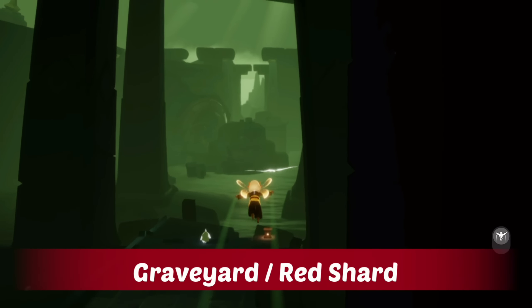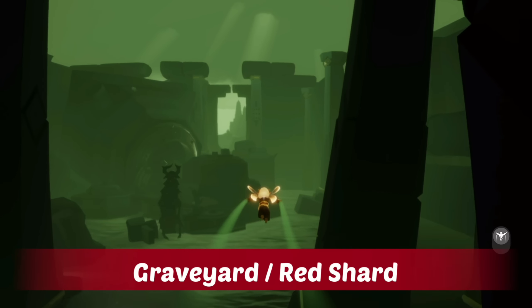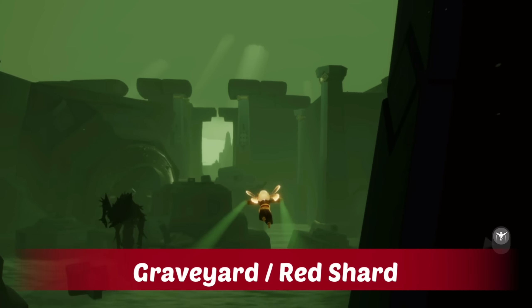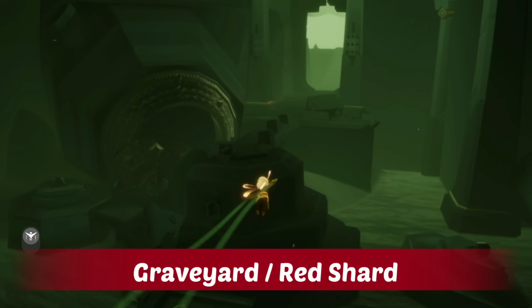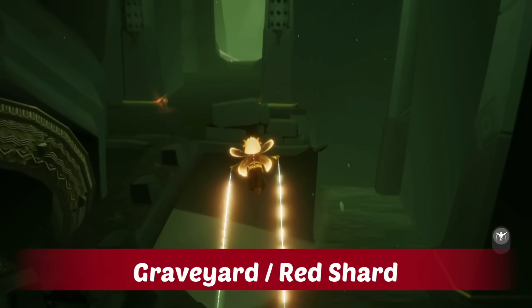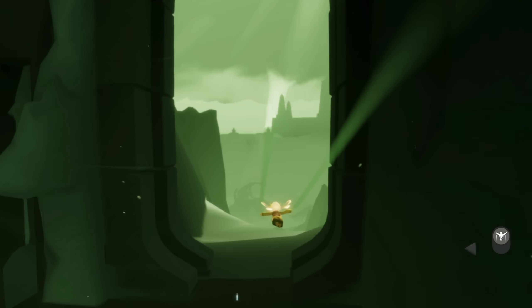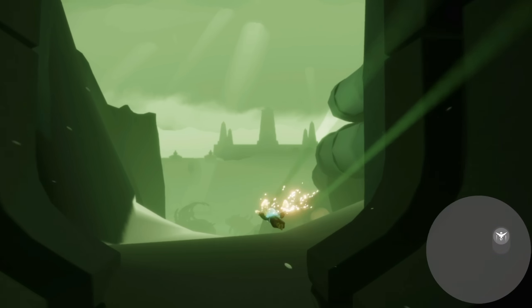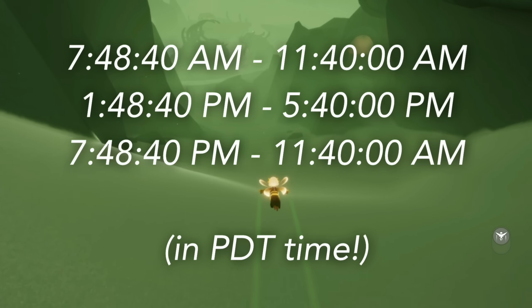Today's shard event is a red shard that should fall in Wasteland's graveyard. We just have to pass this krill and go into the big room ahead — that is the graveyard, and it's a little intimidating because of all the krill. Unfortunately I don't have any recordings of this location. I really wish I did because I know it's a bit intimidating and scary for some people. But there are two locations I know of that it can fall, and both of those locations are free of krill, which is nice.